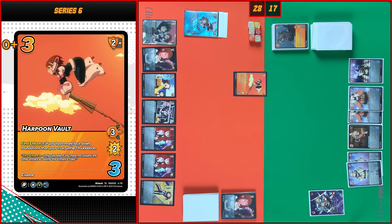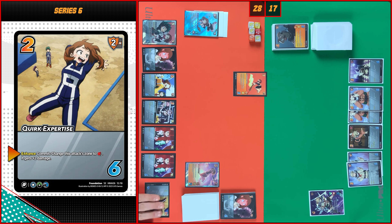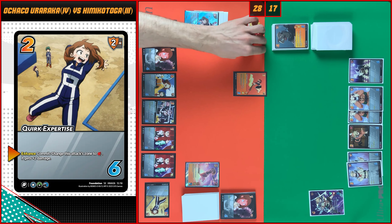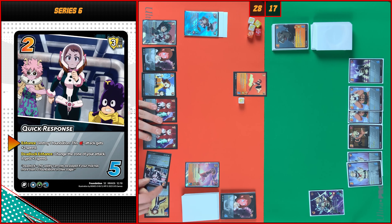All right guys, I will start with Harpoon Vault — I need three, check. Let's move to my enhance step. I will use Quick Expertise — I will commit this foundation and change the mid zone to high. Harpoon Vault gains plus two damage, now we have four. I will use Quick Response — I will commit this foundation and destroy one foundation. Harpoon Vault gains plus two speed, so now we have five high.